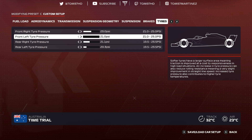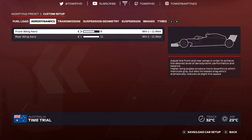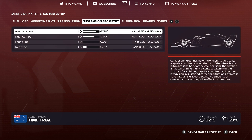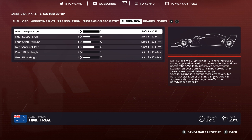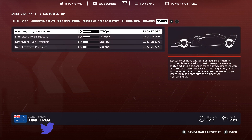Monaco — the jewel in the crown. Aerodynamics 8-11 — very high. Transmission 60-70, suspension geometry negative 2.70 negative 1.30, 0-0-5-0-2-8, suspension 1-5-6-8-1-5, brakes 90-50. Lockups are very easy around Monaco and will overheat your tires — lower pressure gives you more consistency and longevity. Build your confidence up gradually. Tire pressures 23.0, 22.6, 20.7, 20.3.